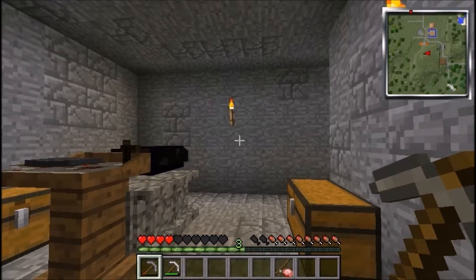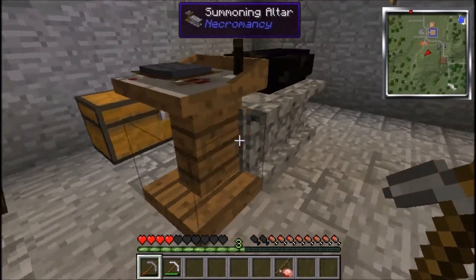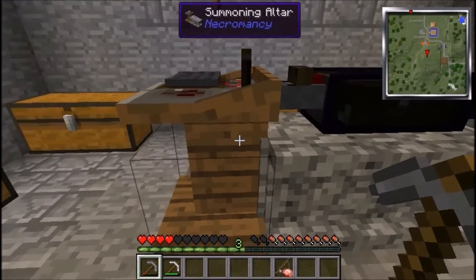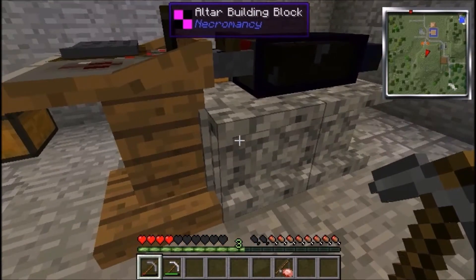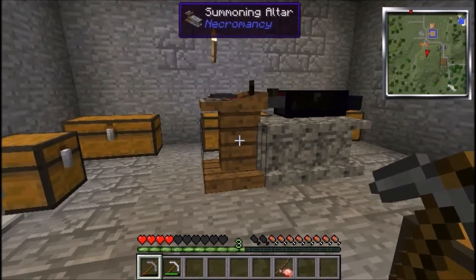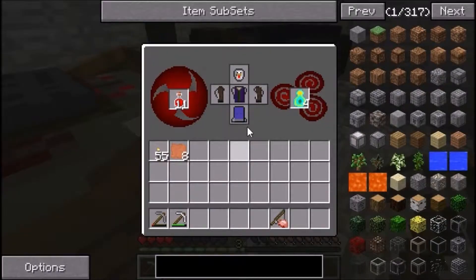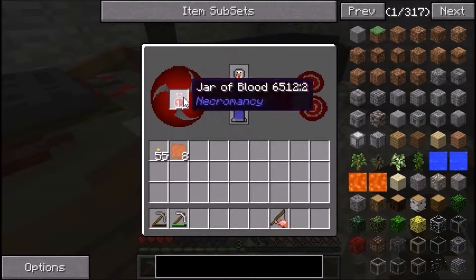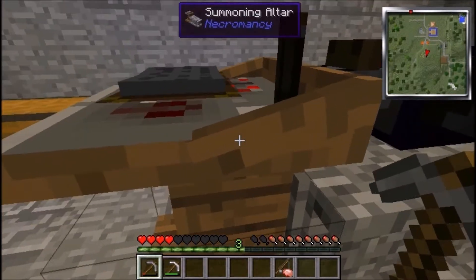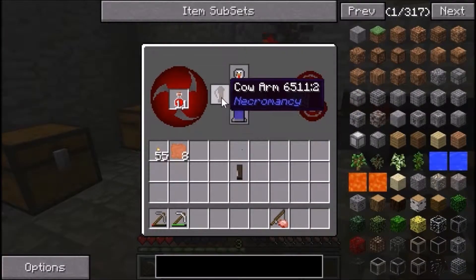I don't know if there are some combinations that actually work better, but it's still cool. So basically I've got all the body parts in there, it shows you a little preview, and then when I shift click, this guy should be created. Why is it not working? I've got blood, I've got souls, I've got these cow arms, cow torso, chicken head — it should work. That's sad, it doesn't seem to want to do this one. Let's change the arms to villager arms then — just to give it villager arms — and shift click. It doesn't want to work.